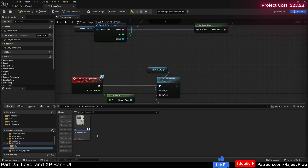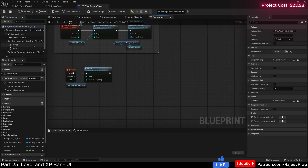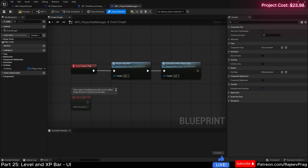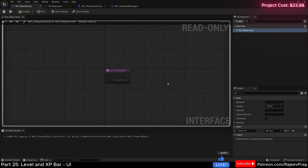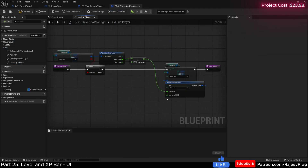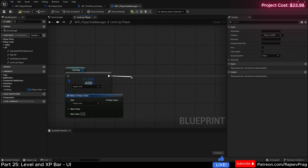Now let's go to our content drawer and open the third person character blueprint. Go to the components, right-click on the player stat manager, and click edit to open the player stat manager. We conveniently have a function to level up the player. Every time the player levels up, we'll send the interface function to update the player level in the ID card. Double-click on the player level function and at the very end before the return node, we'll add our call.